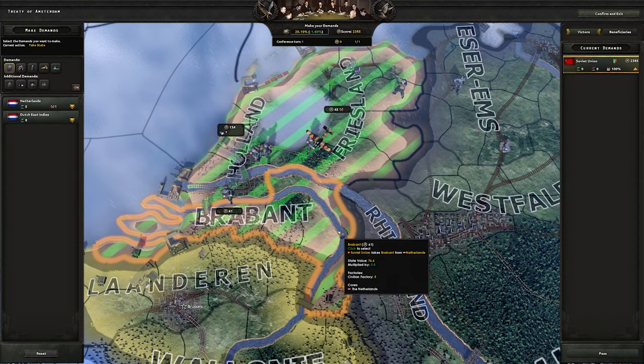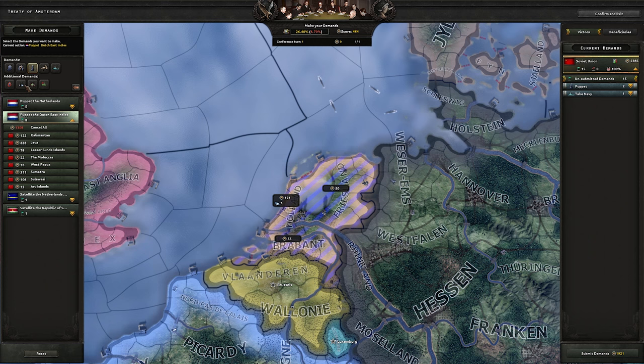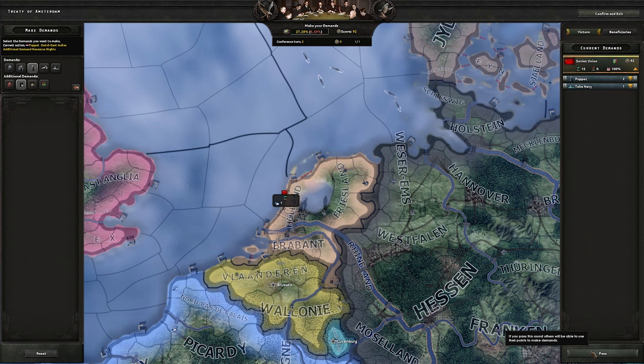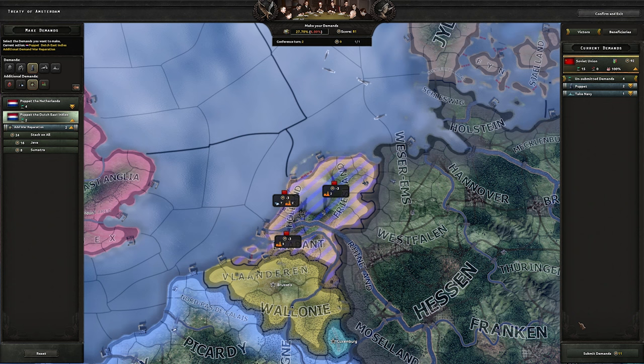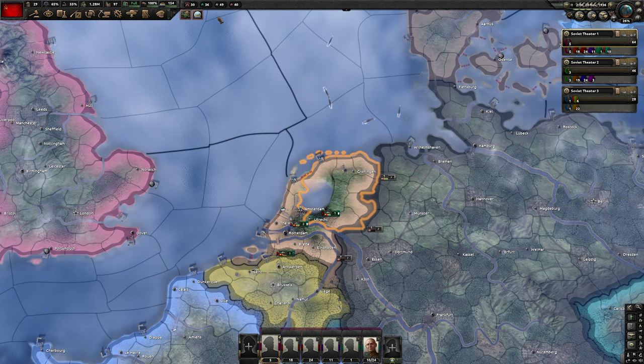We got the Netherlands. This is a tricky peace conference — you need to proceed in the following order. First, take the navy. Then puppet them and the Dutch East Indies, and take resource rights from both. Only then add war reparations to everybody. In this way, you're able to take everything in one peace conference. Otherwise, if you don't follow this order, you won't have enough points for everything.